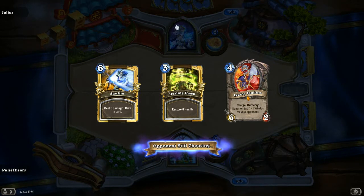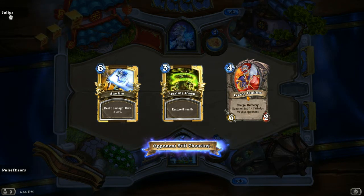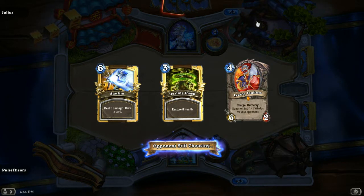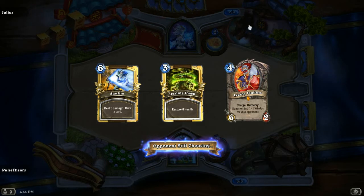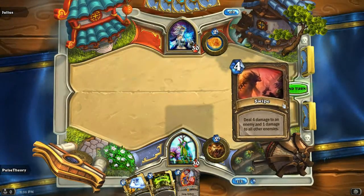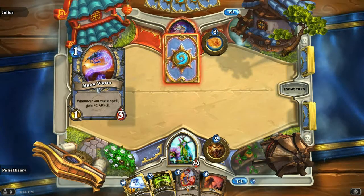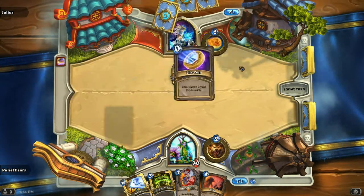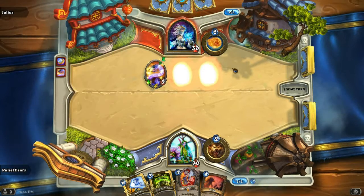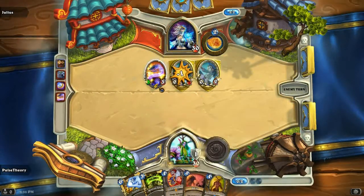No luck on the mulligan. The opponent is playing things that are absolutely wonderful for them — we're going to be silencing that. We can't deal with it right now. We got such a bad starting hand — and there's another one. We're planning to swipe and then use Keeper of the Grove around turn five.